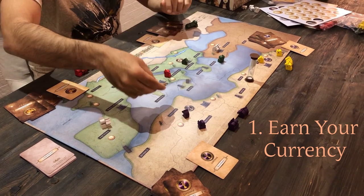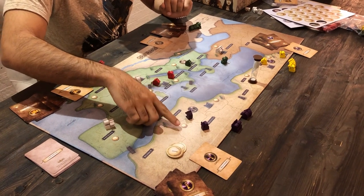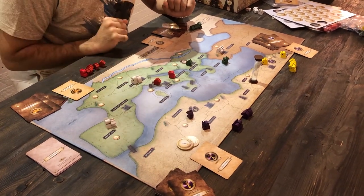The first thing you do is earn your currency. So if you are Carthage, you'll notice that you control Numidia and Carthage, and that equates to two gold coins under your possession — thus you earn two gold coins at the beginning of the round.